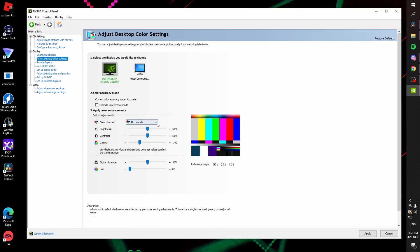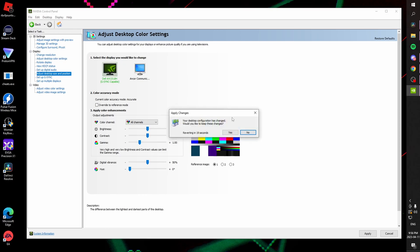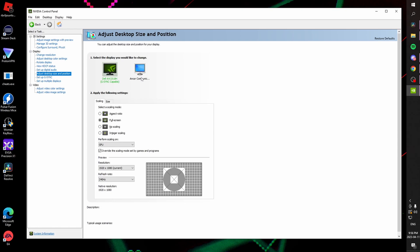We're also going to go to desktop color settings. If you would like more saturated colors, you can adjust your digital vibrance — although we're going to cover a program in a sec that's going to do this automatically. If you'd like your desktop colors to not be so saturated but still want your in-game colors more saturated, the program will do it automatically. We're going to apply changes and save. We're also going to go to adjust desktop size and position — make sure that in the scaling tab the scaling mode is set to full screen, perform scaling on the GPU, and check the box to override the scaling mode set by games and programs. Apply those changes and save.